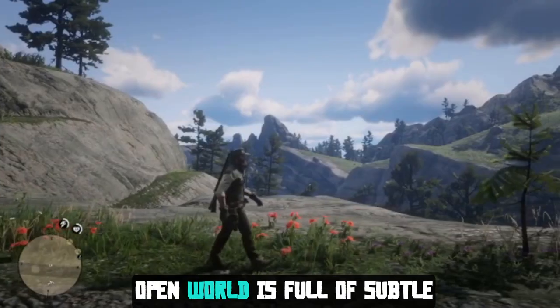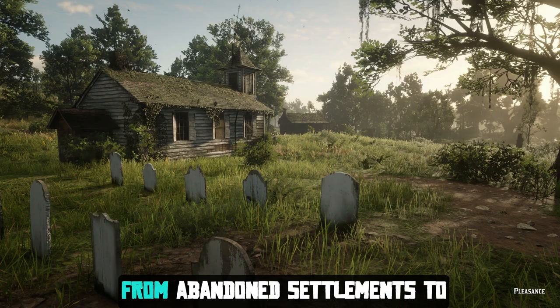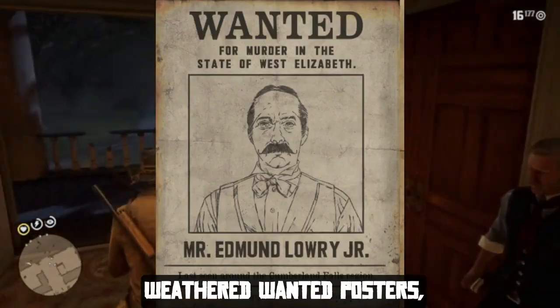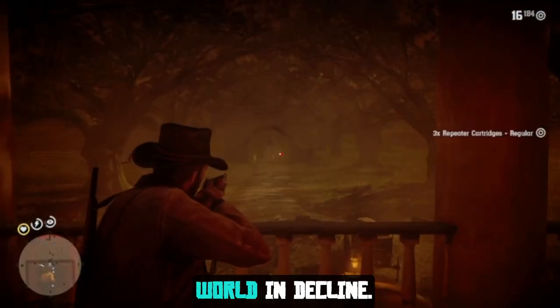The game's vast open world is full of subtle hints and clues that reveal the story of the American West. From abandoned settlements to weathered wanted posters, every element is designed to paint a picture of a world in decline.